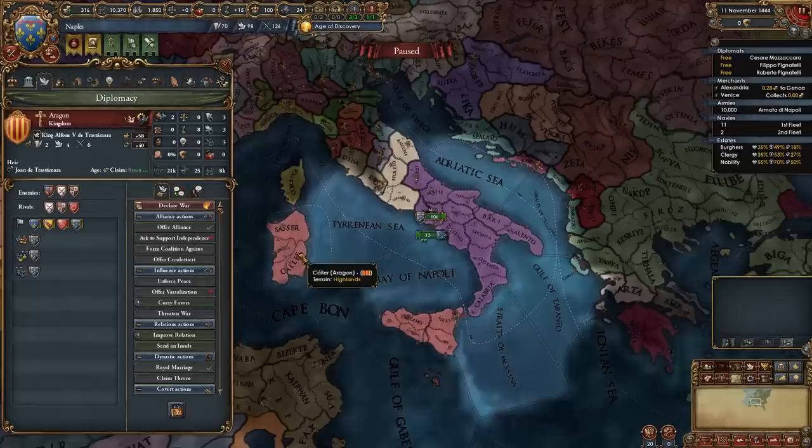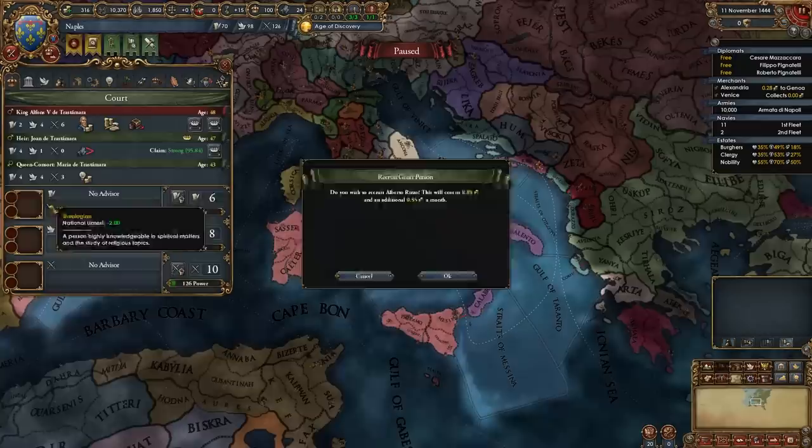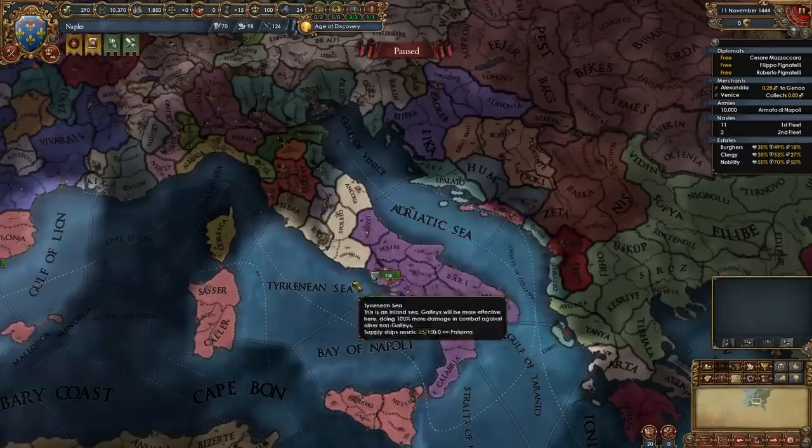Then we're going to seize land. At the start we are making enough money to hire three advisors — Aragon's starting ruler Alfonso, which is also our starting ruler because we're a junior partner, is also well connected, which does give us some cheaper advisors. Get whichever level 1 admin advisor you want — I'm going to get this unrest guy. Get a dip or improve relations level 1 dip advisor; I'm just going to get this spy network guy. And then get a morale, discipline, or manpower level 1 mil advisor.